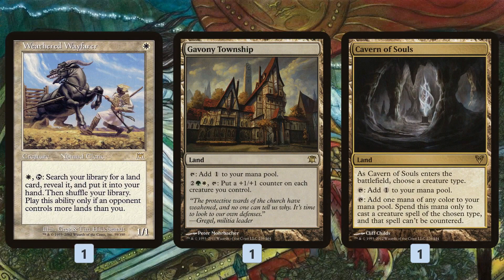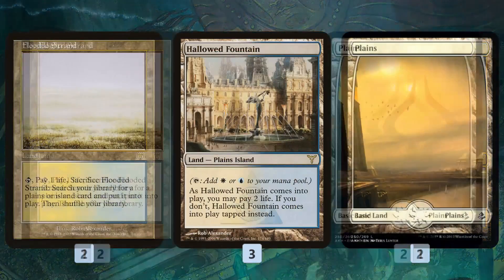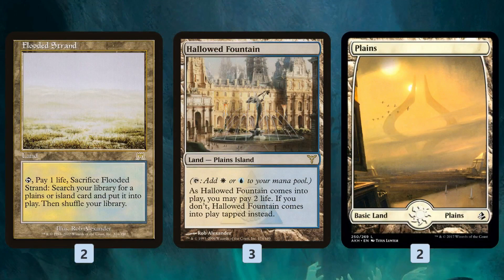We can also find Gavony Township, which is sweet because normally Martyr Proc decks are mono-white — this one actually goes black-white, which is one of the unique aspects of it. Cavern of Souls isn't really a tribal-focused deck, but we can put it on a specific creature type like Martyr of Sands to make sure our opponent playing control can't counter it. As far as mana, it's pretty straightforward: a bunch of fetch lands, some shock lands, and lots of Plains. We're very focused on Plains for Emeria in the late game.